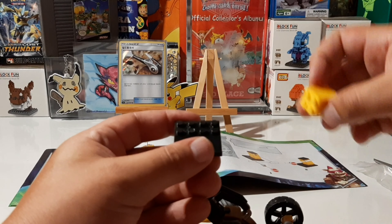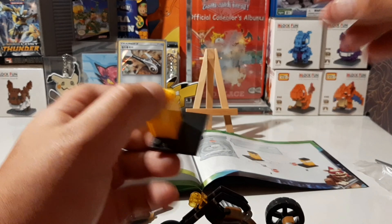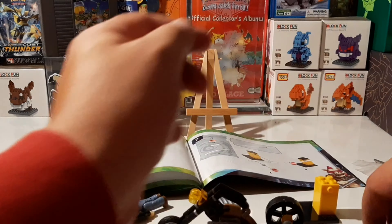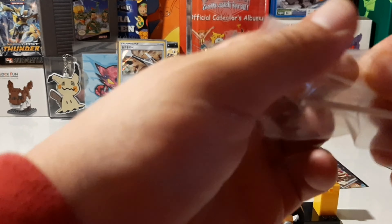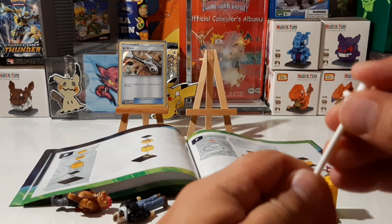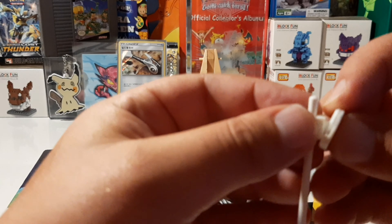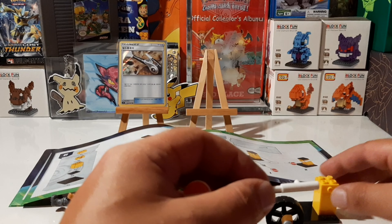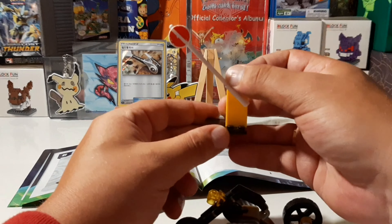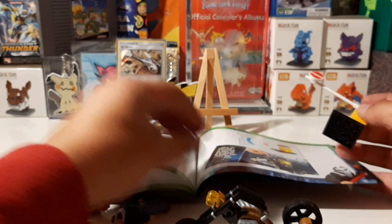Now we got this piece going there, some white pieces, this bag is empty. It takes a lot of focus to build one of these. Then we just stick it in there — we got a stop sign! And this thing on the top here. And that was basically it guys!